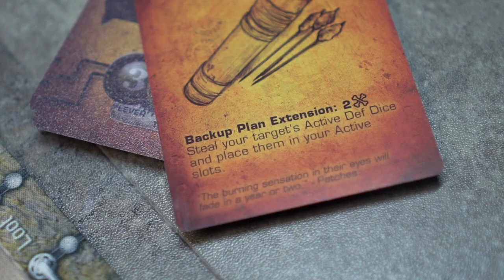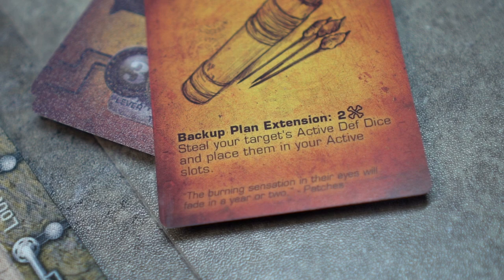There are also some cards that act as backup plan extensions. Flash Arrows acts as a two-bones backup plan, and if used, counts as the backup plan for that turn.